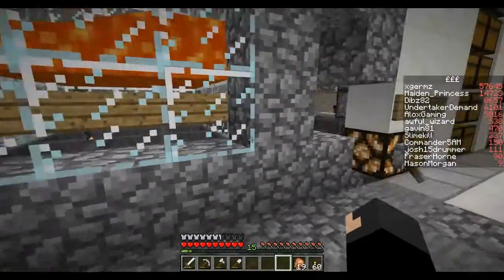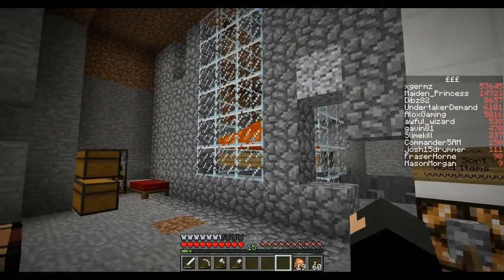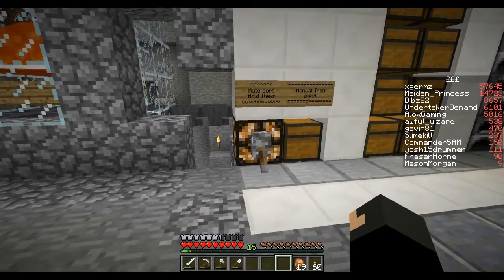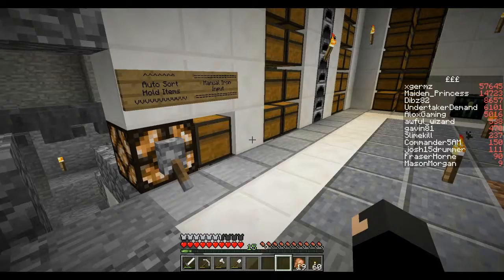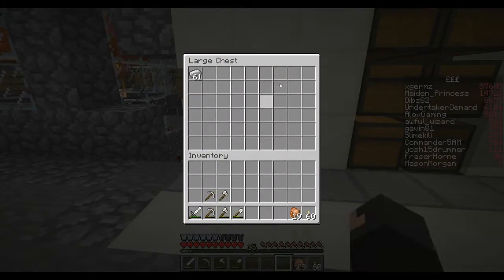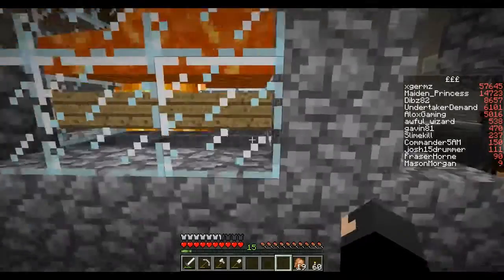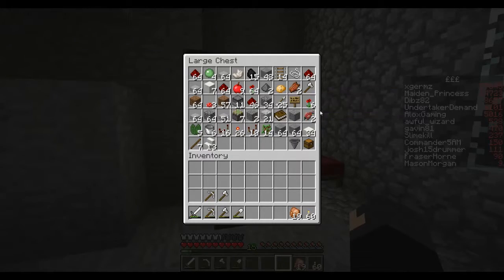I timed this farm off-camera for one hour with an empty chest and it produced about 1,200 iron ingots per hour. So as long as I'm online, it takes about three hours to fill the input chest before it starts backlogging — there's quite some time before anything gets clogged up. Pretty good, isn't it.